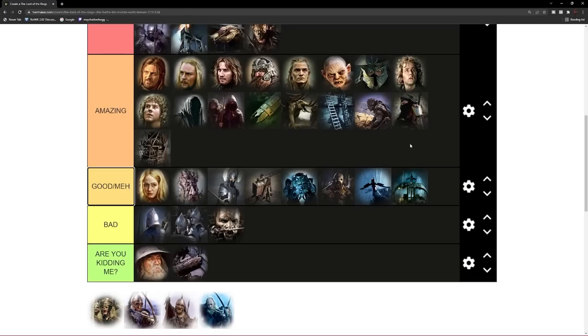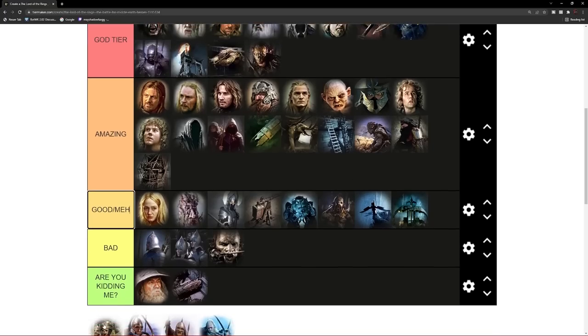Next on the list are the Peasants, the brave Peasants of Rohan — the Riddermark faction. You will hate me for this, but I will also move them to the God tier spot. Why? Because that's a swordsman you can literally recruit from your resource buildings, and that is so unique for the Rohan faction — a building you get money from that you can also recruit units from. How insane is that?